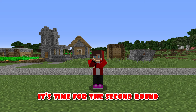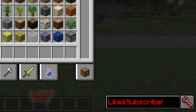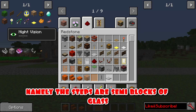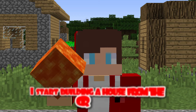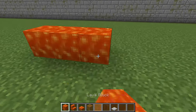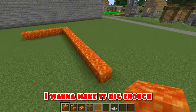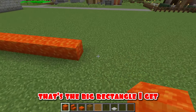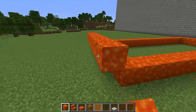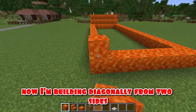Round two! It's time for the second round. This time Mikey and I decided to build a house out of lava. I'm taking lava blocks — namely steps, semi-blocks, and glass — and I start building a house from the ground up. I want to make it big enough. That's the big rectangle I get. Now I'm building diagonally from two sides.